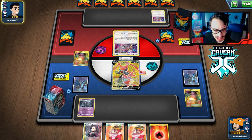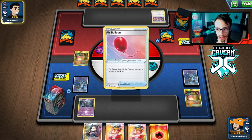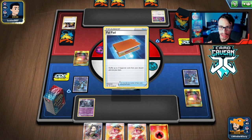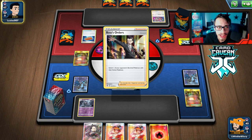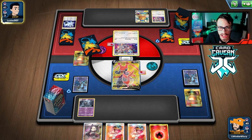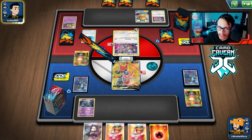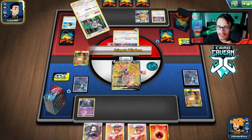We didn't get a Victini which is unfortunate. I wouldn't mind getting another Dusclops down in case they try to Boss my Dusclops, but I don't think they'll be able to kill it this turn — they'd need a Boss and five Mad Party in the discard to kill my Dusclops. Once we get the Dustnore in play, I don't know how long this game will be, because their Twins and Triples turn into a single energy attachment.